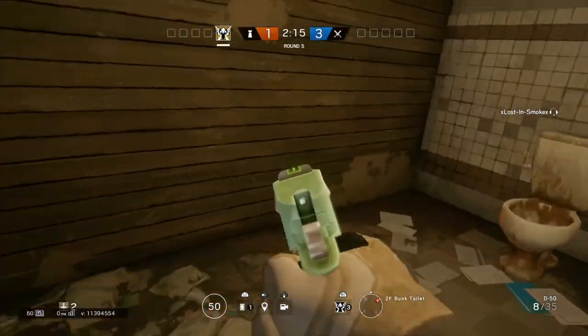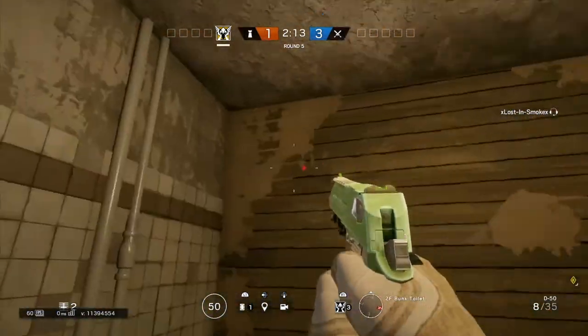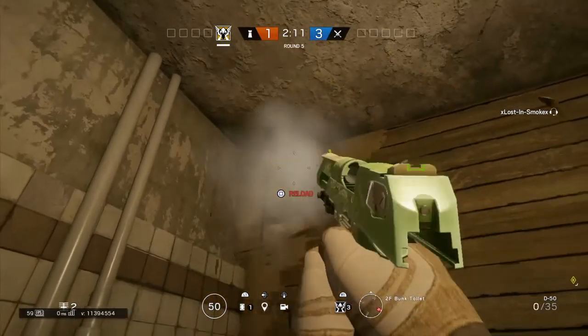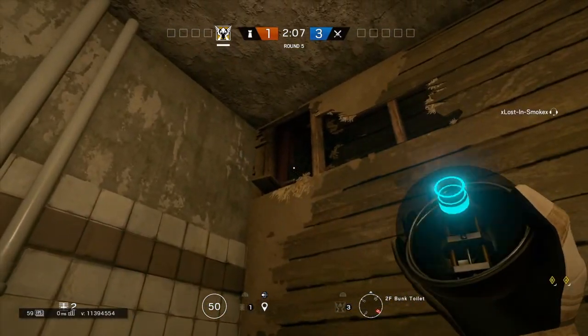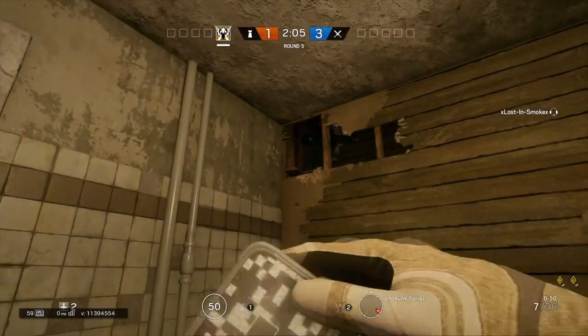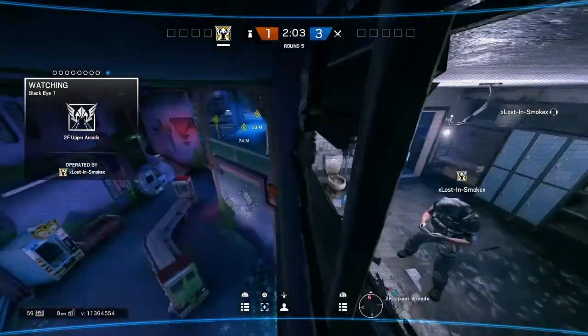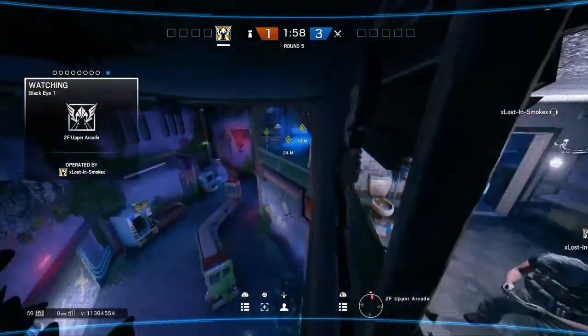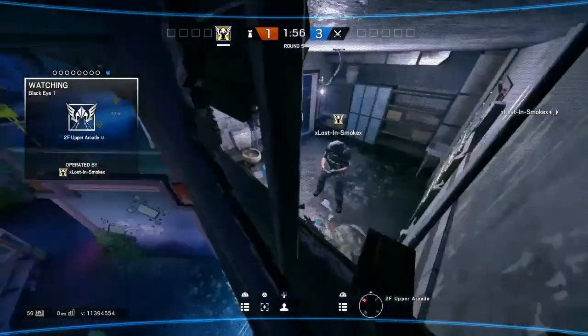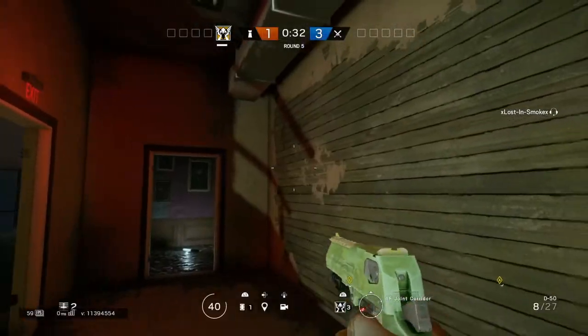This next useful spot is for defending the first floor, especially if people are entering through the arcade. Bust open the top corner of this wall, throw your cam right there, and you can basically see whoever comes in the window, anyone on the second floor, and anyone coming by the arcades. Really useful cam — you guys should check it out.